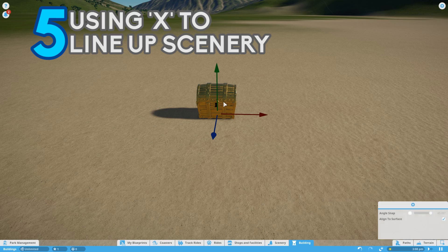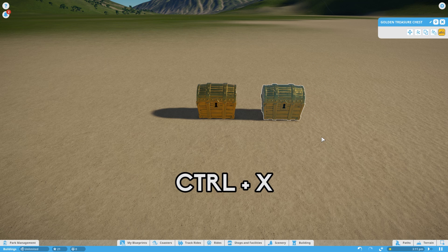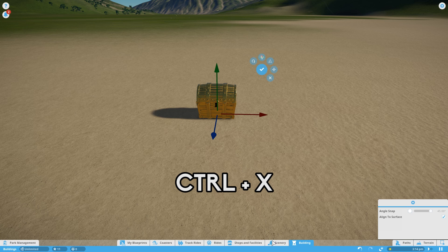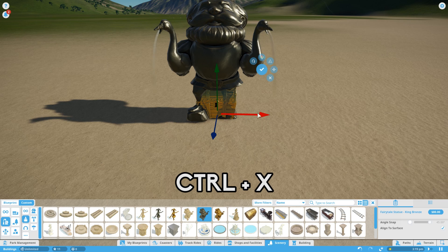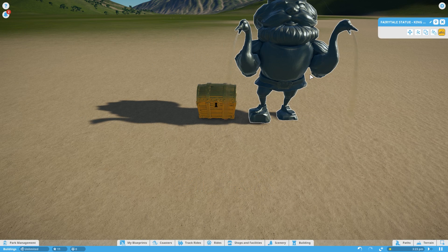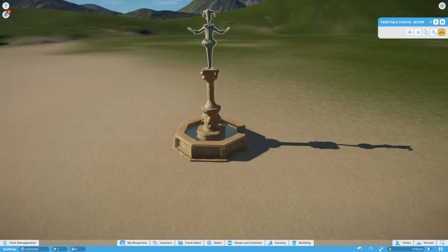I'm sure you'll know by now that if you select an item and press Ctrl X, you can then duplicate the item on the X-axis. If you don't, have a look at the building tutorial above. But did you know that if you select Ctrl X and then select a different item from the scenery, it'll place that item over the top exactly on the X-axis as well. This is very useful for making objects that use rotational symmetry, such as this fountain here.